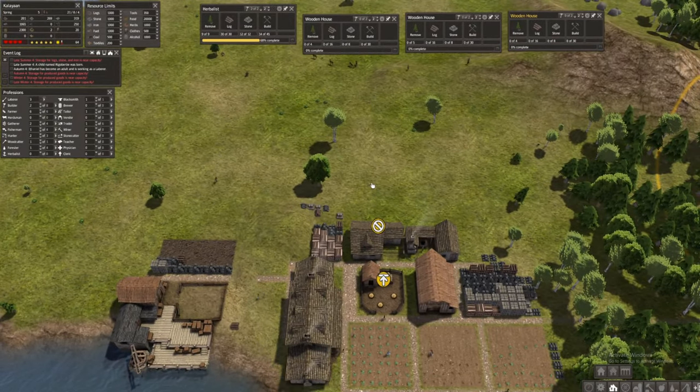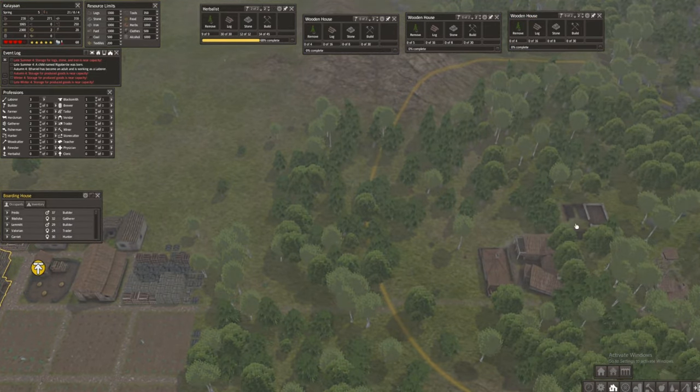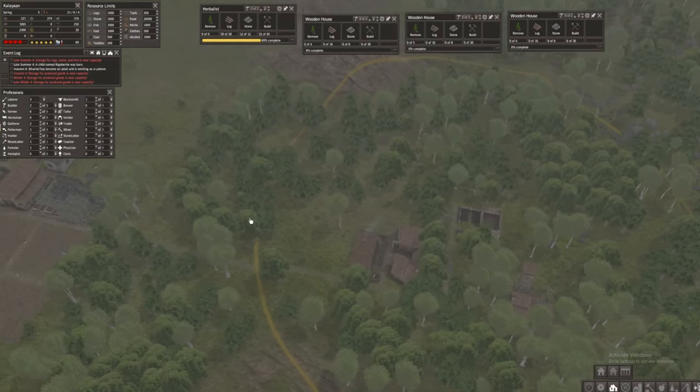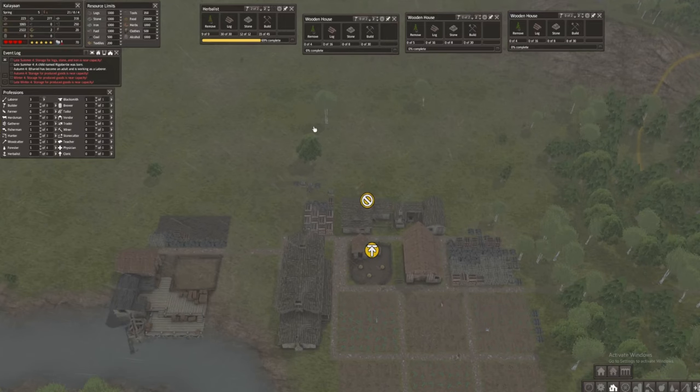I'm worried because I had an experience in the past where I built houses and they took all the food and some families in other houses didn't have enough. Hopefully that doesn't happen. For now I'll just build four to control the growth and the amount of food we need.